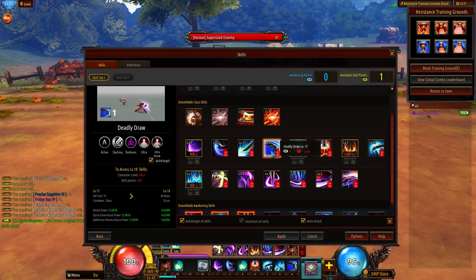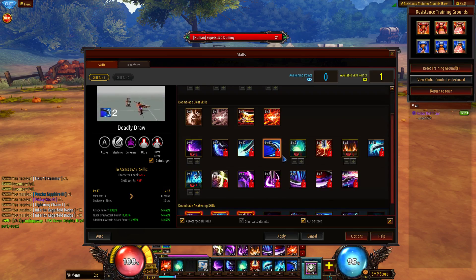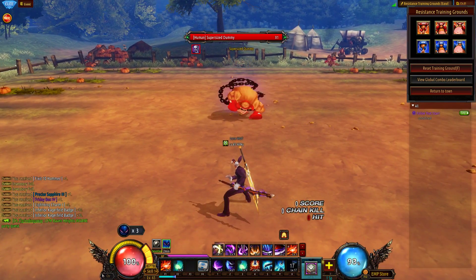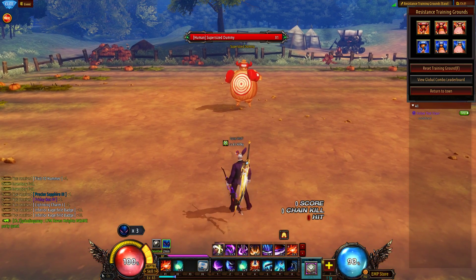Deadly Draw — I personally really like this skill. I don't think it has to be maxed, but it does a hell of a lot of damage, especially if you get the Awakening add-on which adds another 10% per level. Generally this skill is very good in terms of utility — it gives you an ultra state and also has an ultra break, so it can break enemy ultra state while giving you ultra state yourself. The only downside is it's very slow and leaves you completely immobile, so in PVP, people can easily punish it with ultra breaks of their own.